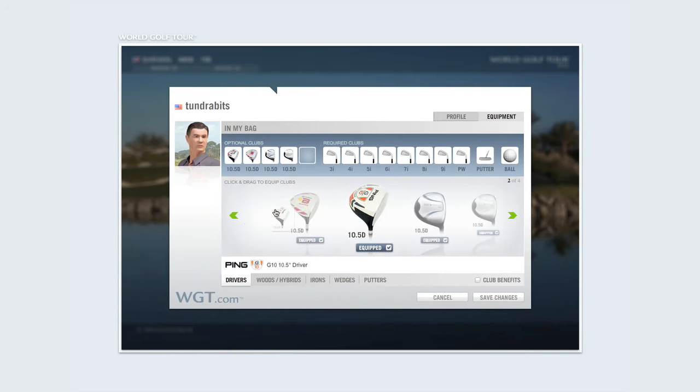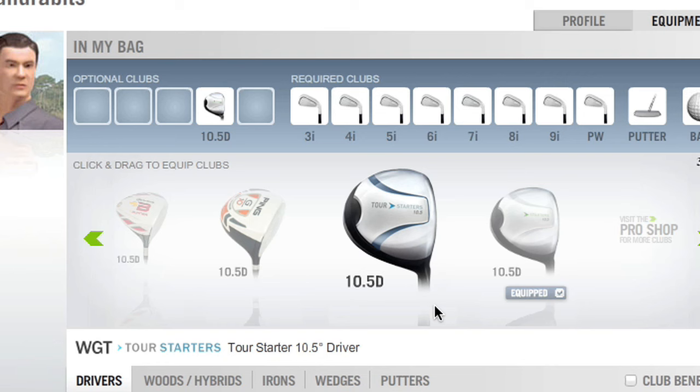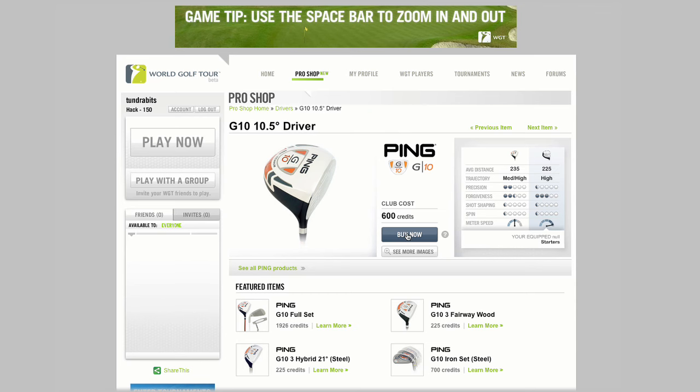To take a club out of your bag, simply drag and drop it into the lower inventory section. You can also unequip a club by unchecking the equipped checkbox next to it. As you purchase items in the pro shop, they appear in your inventory.